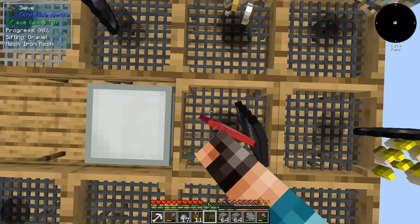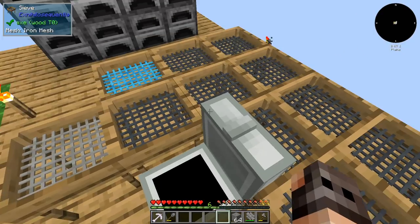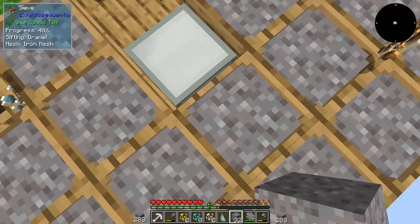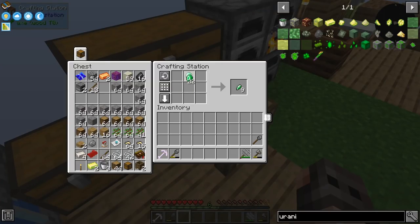Oh, we got two more diamonds — that's nice. I think if you upgrade them as you go along, it's far more efficient. But in any case, we're not going to be sifting for long — we will automate it very soon. Diamonds are in short supply, so what I'm going to do is try and make some tools out of emerald. Don't get me wrong, we also need emeralds in order to upgrade our meshes, but for the moment, we have plenty.